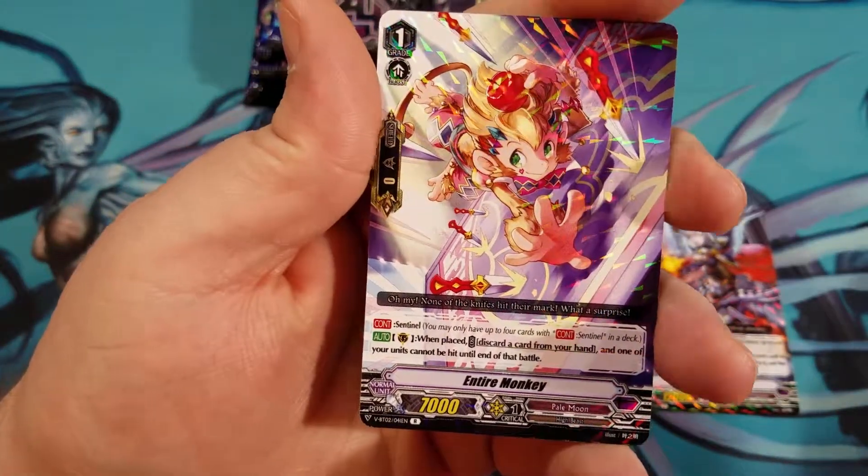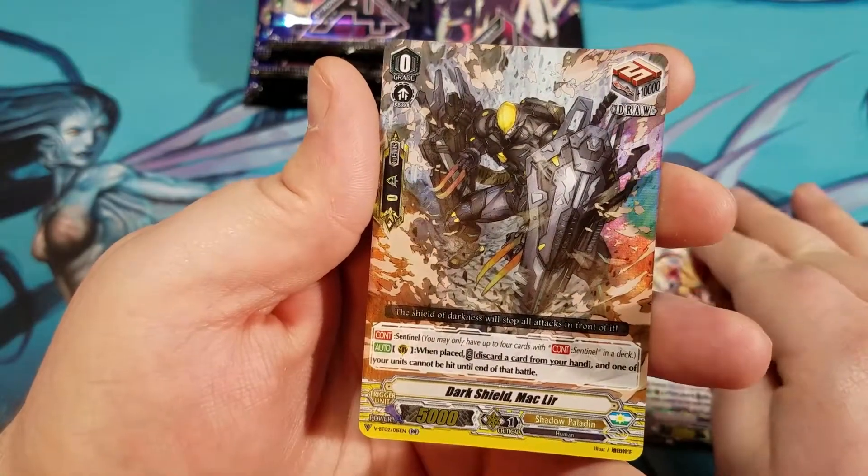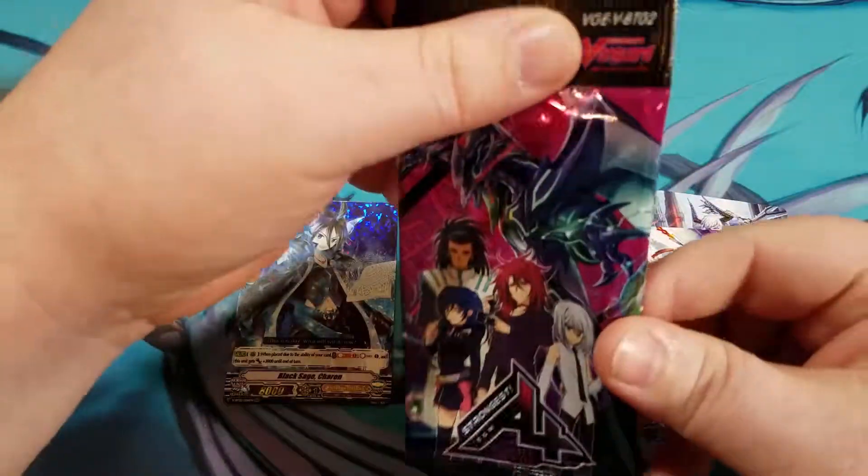We've got Entire Monkey regular rare and Dark Shield Mac Lear double rare for Shadow Paladin — the perfect guard draw trigger.